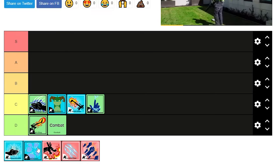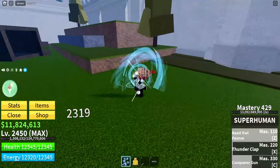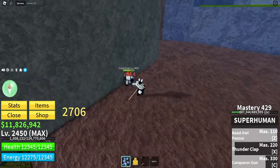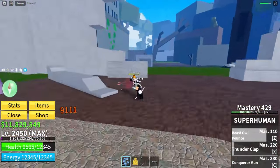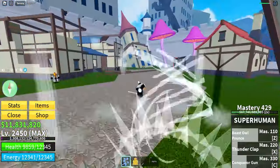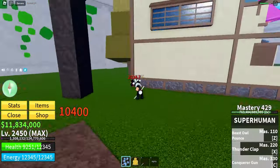Next is Super Human. I believe this deserves B tier. I actually like the abilities on this one — they're good for getting around and are half decent. The M1s are pretty good and do a lot of damage. It is relatively difficult to get, but once you do, it's worth it because it's actually a lot better than the other styles. Definitely recommend.